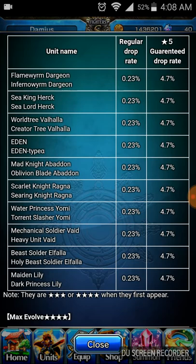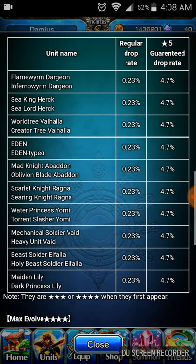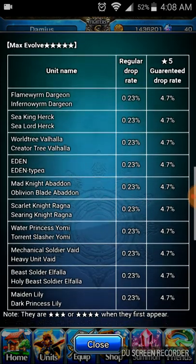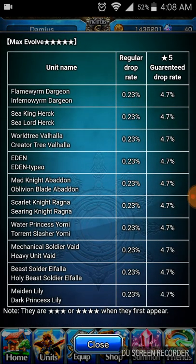Herak — a unit that causes freeze when doing their skill — is very uncommon. I've only seen two units do it, and one of them is the one we get to pick up for free. I believe Corsair.